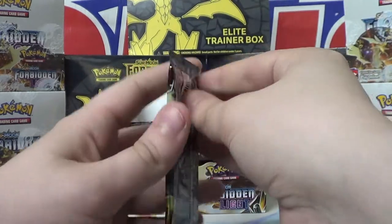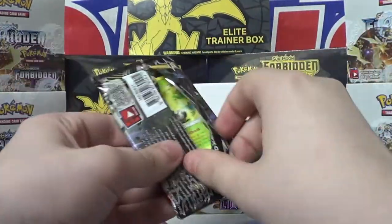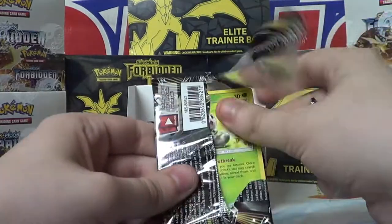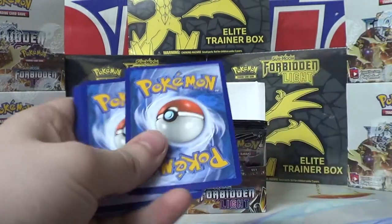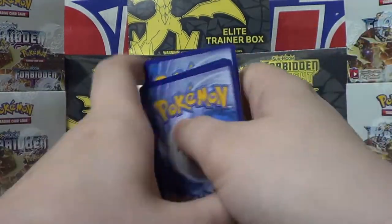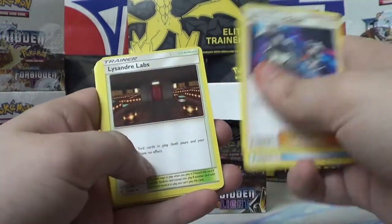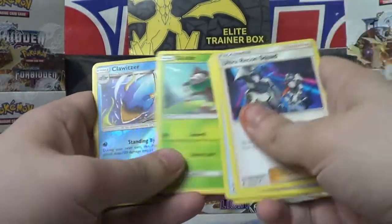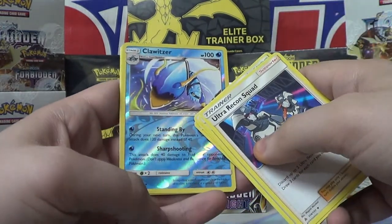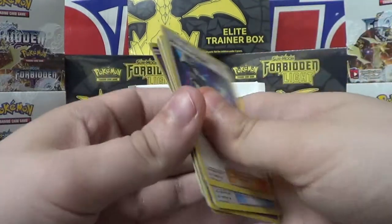Closing in on the end of this box. Ultra Recon Squad, Fossil Excavation Map, Lysandre Labs again, Scatterbug, Honedge, Helioptile, Bergmite, Skiddo. Reverse Holo Golisopod — once again, another rare. And Rotom. Neat. Stack of cards getting big over here.